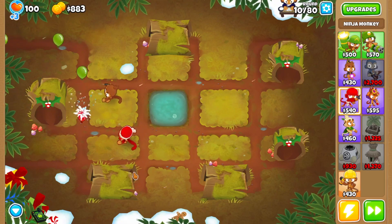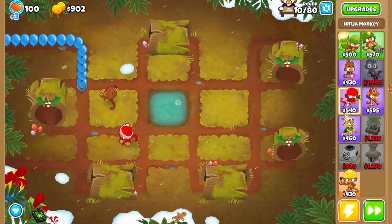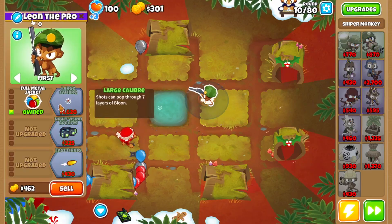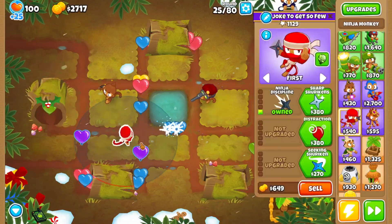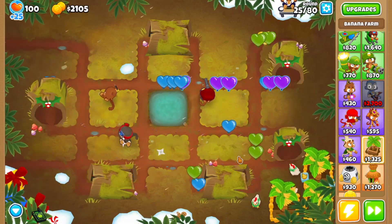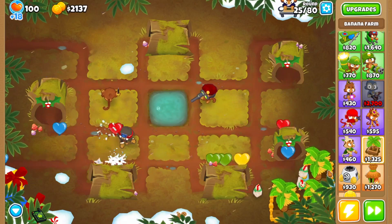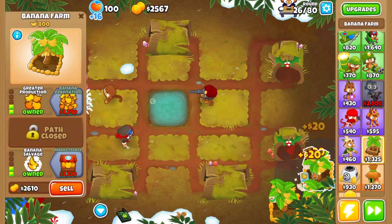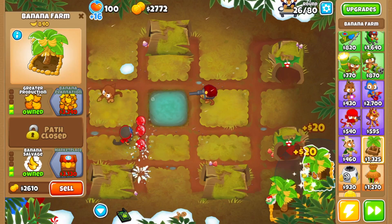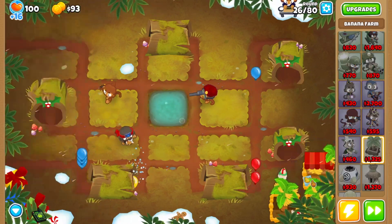We're just going to spam 0-3-0s, ideally not Geraldo farming. I need something for lead. The plan is to go for a couple of marketplaces and then sell those for a Super Monkey whenever the money is there. On hard mode, a robot monkey costs a little over 10k — actually, closer to 14,000. So I'll go for two marketplaces and then save up.